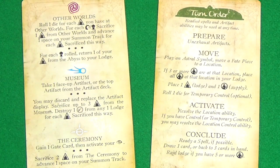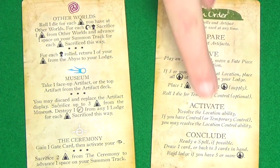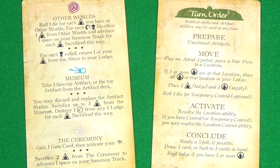The game is made up of turns starting with the first player. They'll take their turn and then play passes clockwise to the next player until the game finishes. The steps of a turn are: Prepare, Move, Activate, and Conclude.